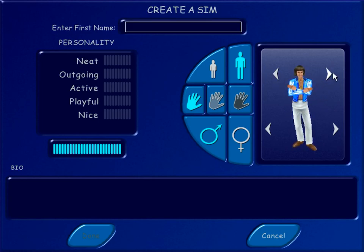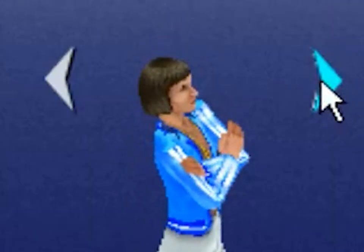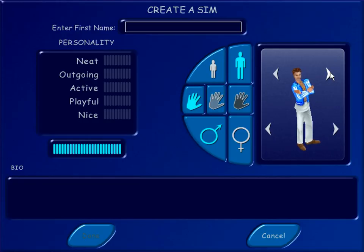Oh look, I could be Coconut Head from Ned's Declassified! Oh god, these are all awful. This one looks like an Italian mobster wannabe. It's super frustrating the way it's angled. Oh my god, you could be Chad Kroeger! Can you not pick the hair color? Is it tied to the hairstyle?